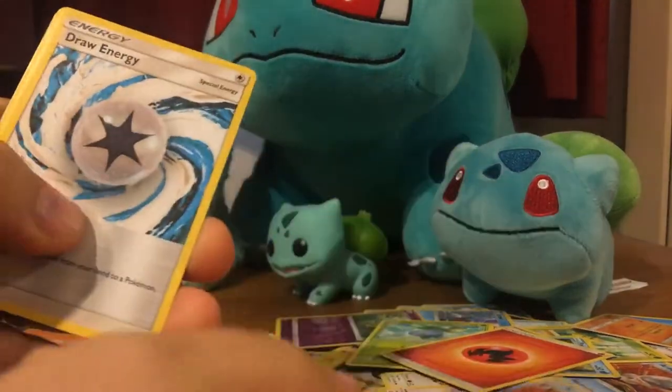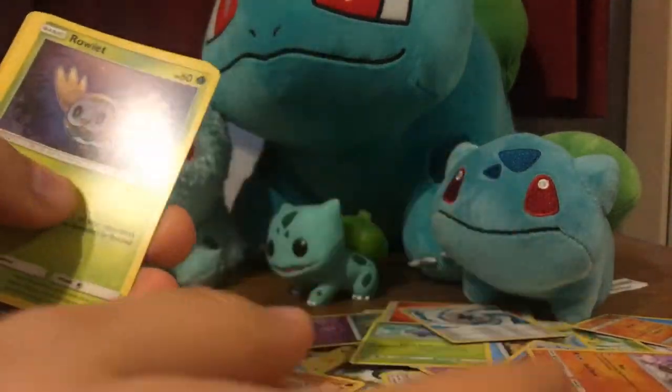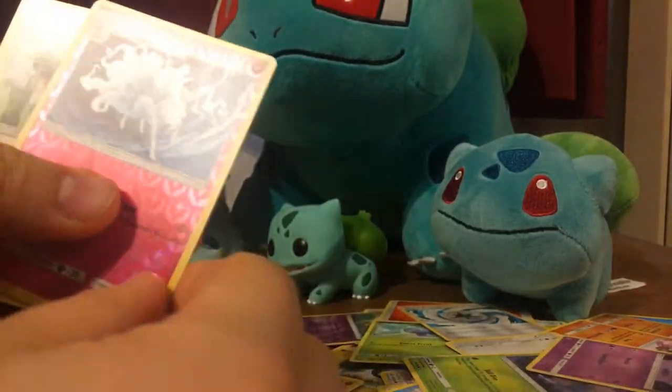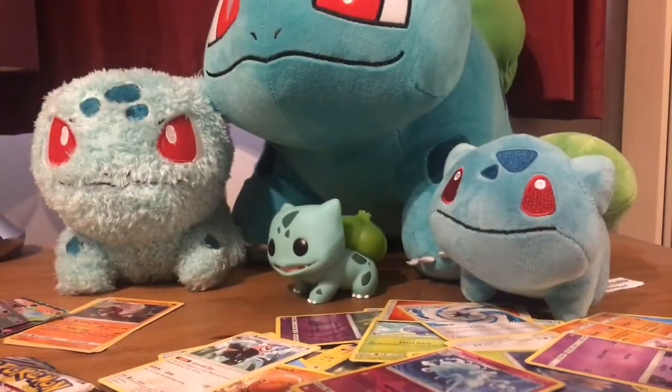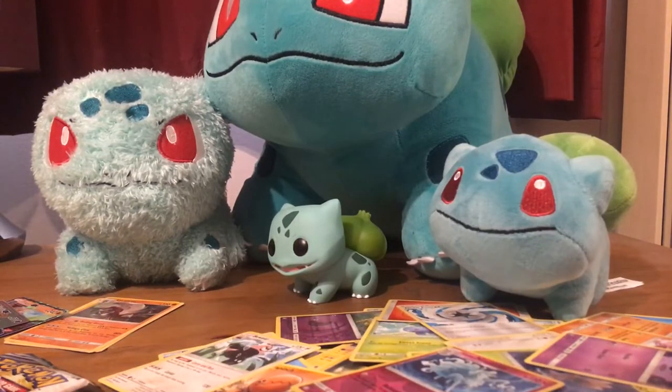Let's go through this one. Draw Energy Card, Vulpix, Rockruff, Rowlet, Phantump, Alolan Ninetales, Bewear. We have three more packs on this side that we're going to go through.